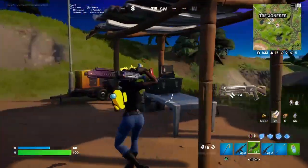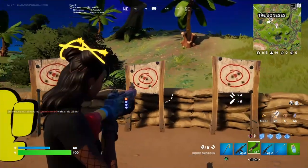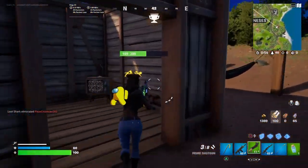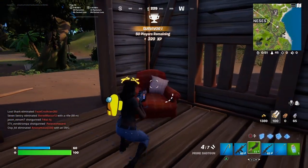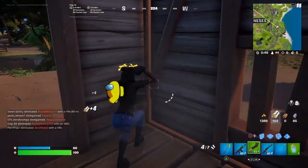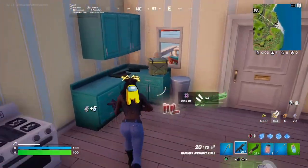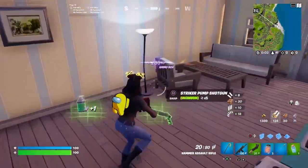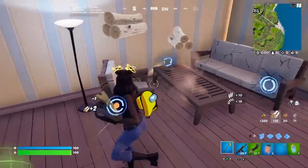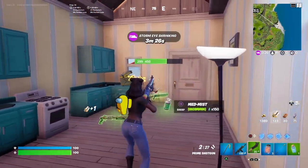There is also a new shotgun. I didn't really get a chance to use it on anybody — just throwing this video together real quick. I did get killed with it though; I had 94 health and it took it all, so maybe it's pretty good. It fires a little slow, and it's called the Prime Shotgun — it looks digital or electronic when you load it.